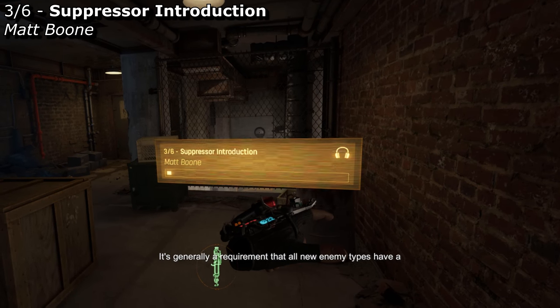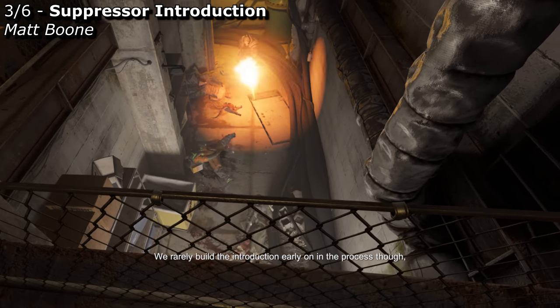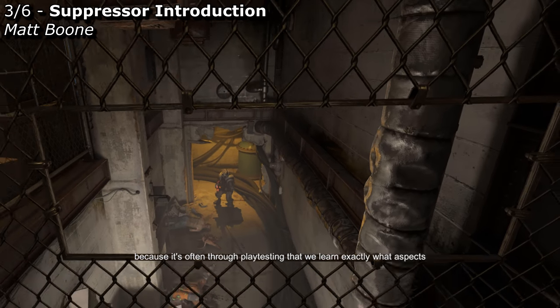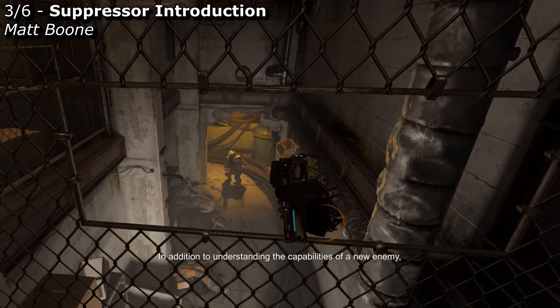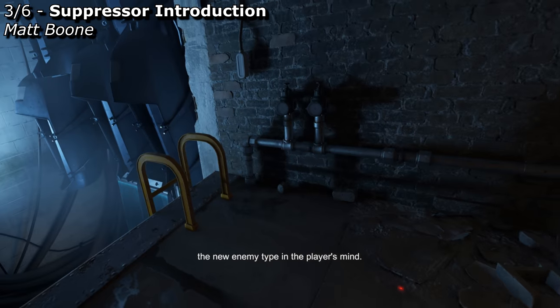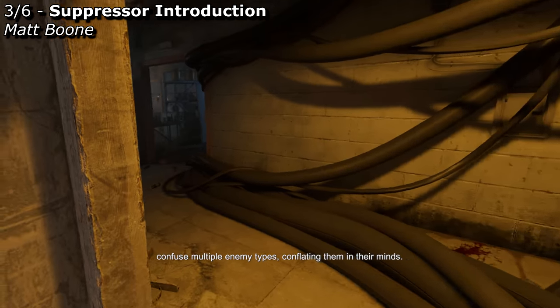It's generally a requirement that all new enemy types have a section of the game designed to introduce them. We rarely build the introduction early on in the process, because it's often through playtesting that we learn exactly what aspects of the new enemy need to be highlighted. In addition to understanding the capabilities of a new enemy, introductions also help solidify the very existence of the new enemy type in the player's mind. Without an explicit introduction, we sometimes find that playtesters confuse multiple enemy types, conflating them in their minds.